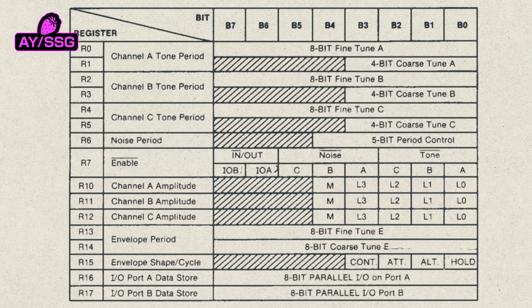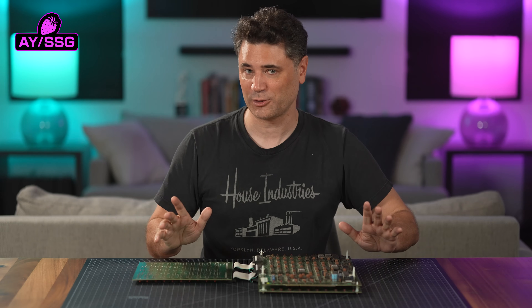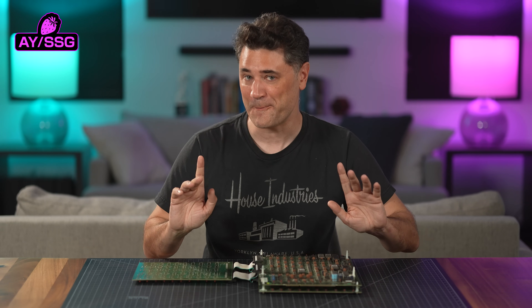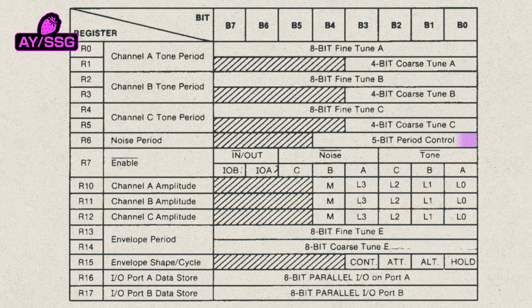The volume control is 4 bits per channel, which you can control directly on this chip, though it supports envelopes too. It'll play noise, but with some big caveats — for one, the noise pitch value is only 5 bits wide, so that's 2,000 times less precise than the SID.